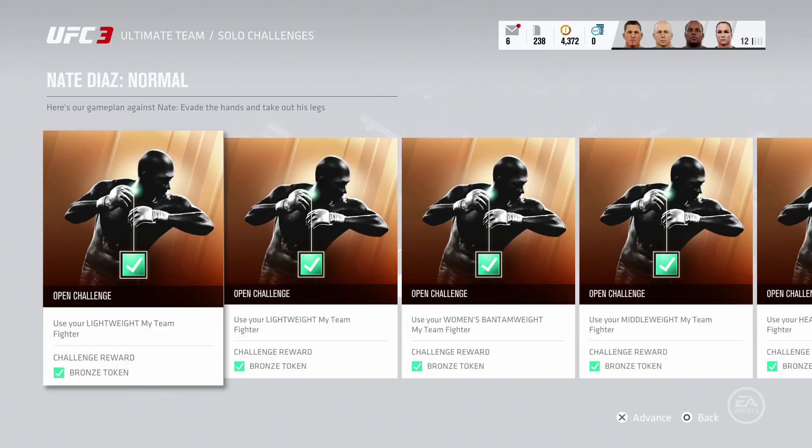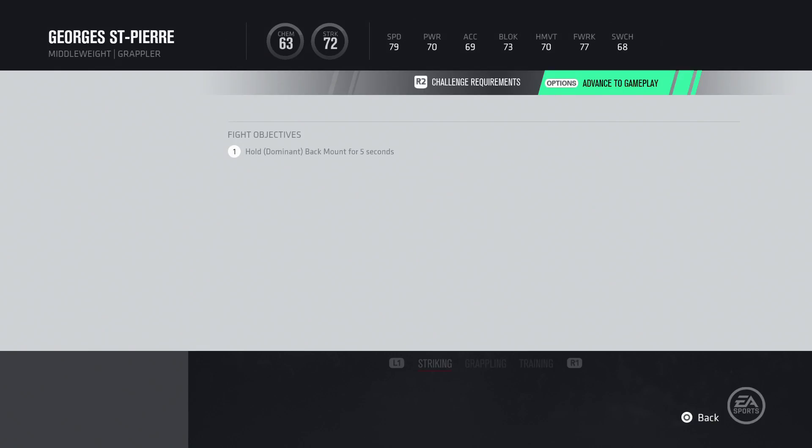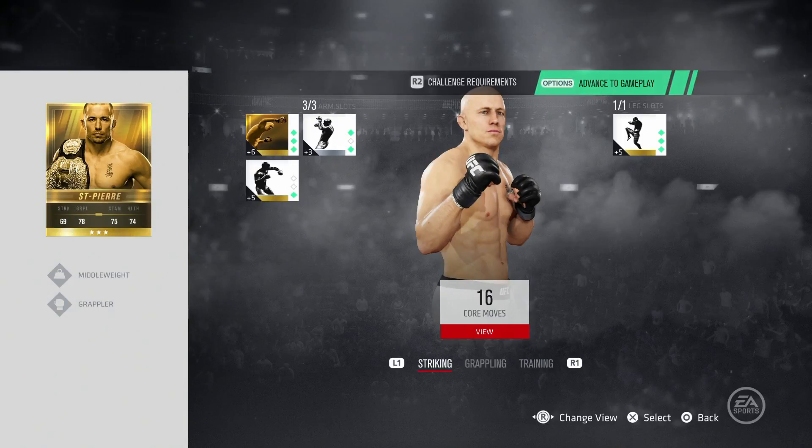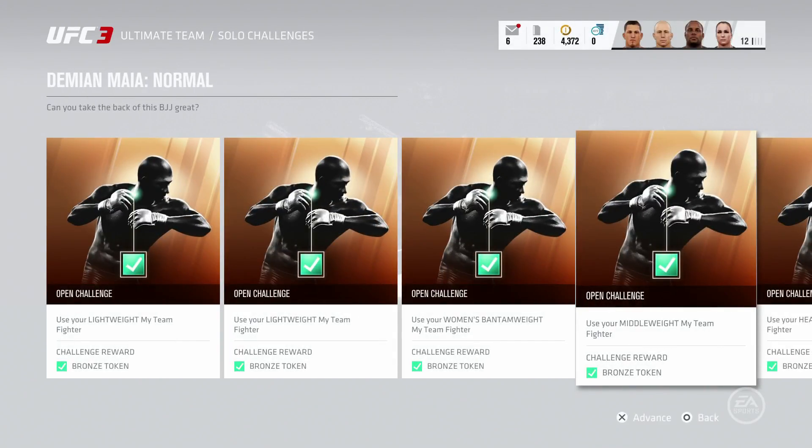The normal ones are very, very simple. For example, I just jumped in the middleweight challenge, and all it is, is you need to hold a dominant back mount for 5 seconds. Just get on there, make sure you know what movement he's doing. There are different challenges — the lightweight one will be hold a dominant half guard for like 30 seconds or something.